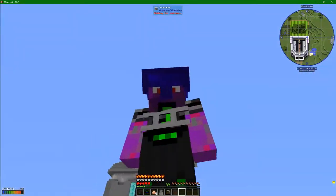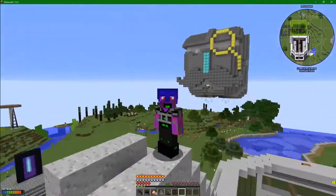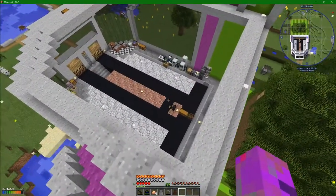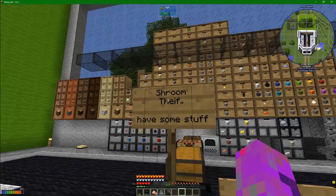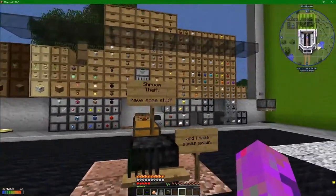Hey guys and welcome back to Adam's Smasher where today our main quest is going to be trying to find some enderpearls. But first, there's some stuff down there. Someone has left us a gift. Now they've not left their name on here, but they called me a shroom thief, so it kind of has to be Forrest. He's the only person I've stolen some shrooms from.